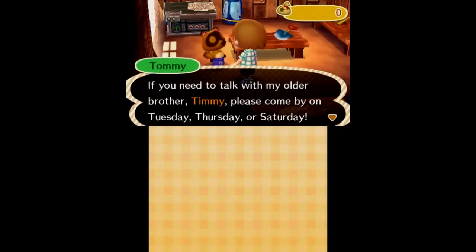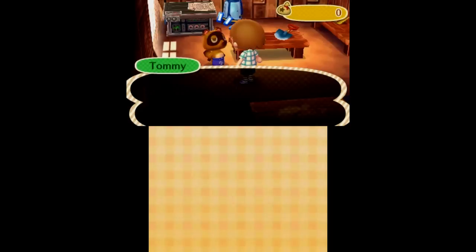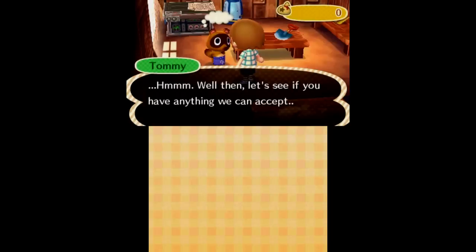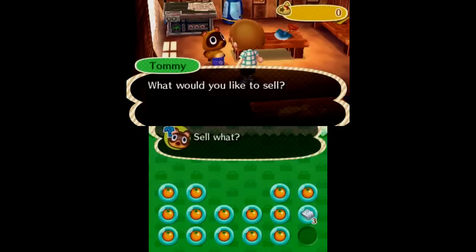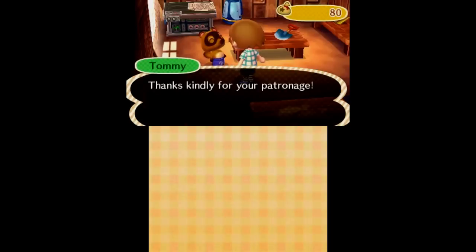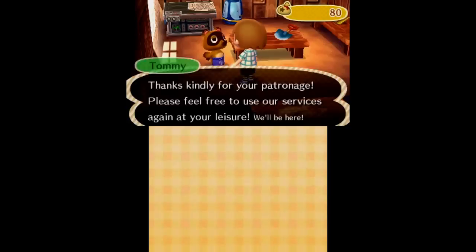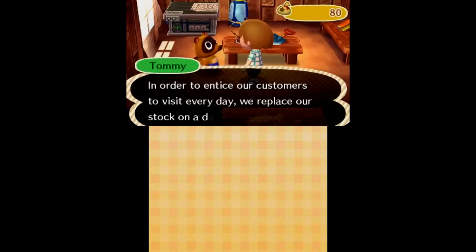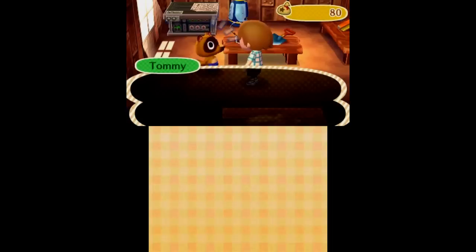I want to talk to Tommy, not Timmy — although apparently Timmy has the worst work shift, working four days versus three. I want to sell some things. Oh, what? I have to go comparison shop my selling of items? Let's see what an orange goes for here. 80 bells — that doesn't seem too bad, though I have no basis for comparison. I totally forgot how oranges sold in previous Animal Crossings. 80 bells is not bad. I think if I sell enough oranges I can cover it, but I don't want to run all the way over to the other shop.